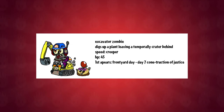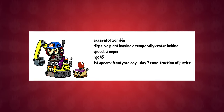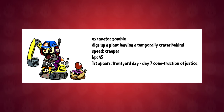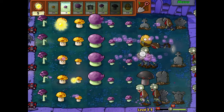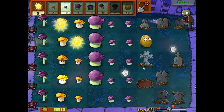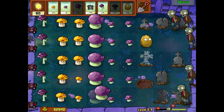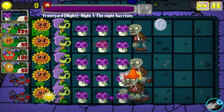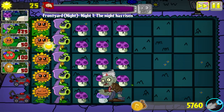First up is the Excavator Zombie, which looks awesome. He gets a really cute little dumper truck and a really interesting mechanic. This guy can not only dig up your plants, but in doing so he will leave a temporary crater in his wake. This works the same way as craters do when you use a Doom Shroom in PvZ 1 — you'll be unable to plant in a square where a crater is present, but it will eventually disappear. This makes the Excavator Zombie very dangerous if not dealt with quickly. The only upside is that he is very slow but does have 45 HP, making him pretty tanky.